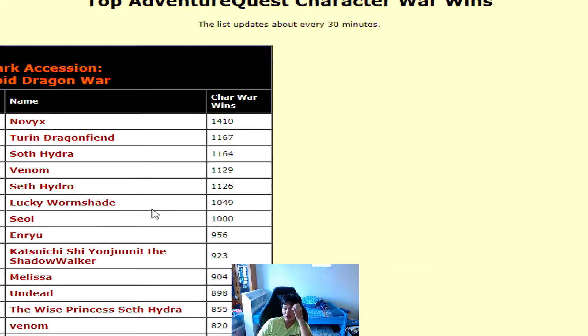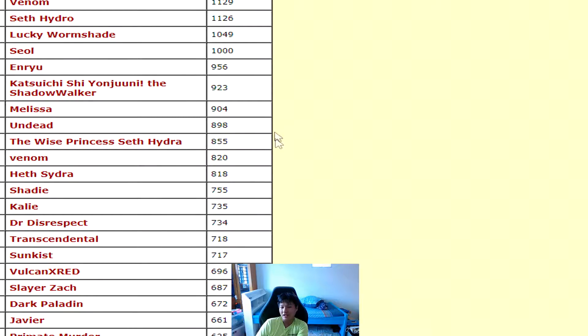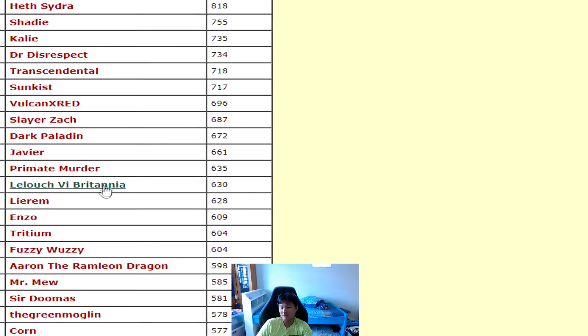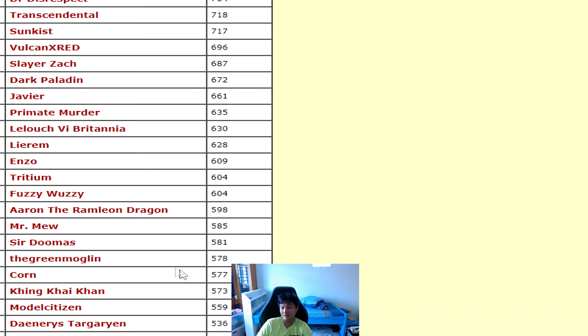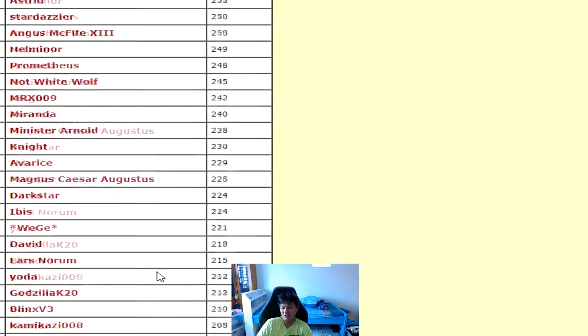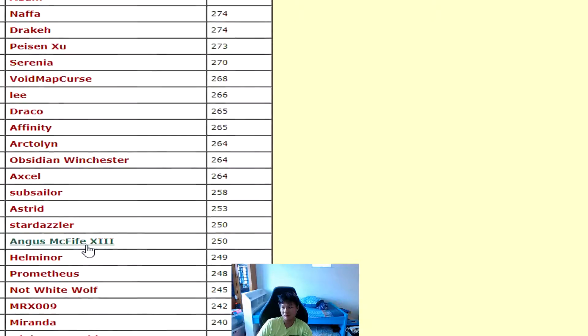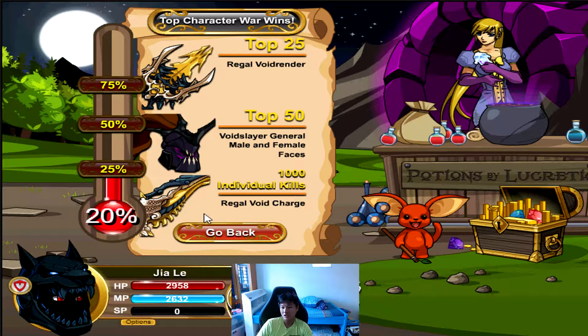Looking at the leaderboard — Novix, Soft Hydra, Venom Safe Hydro, Lucky Worm Shades — pretty much most of your standard names. To get top 25 right now it's still very early in the war at around 630 wins, expected to hit about a thousand soon. All the way down at 58.